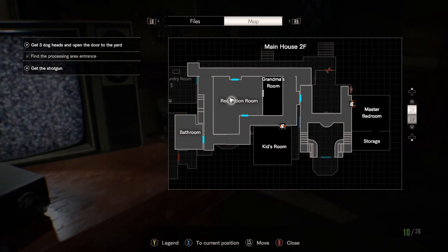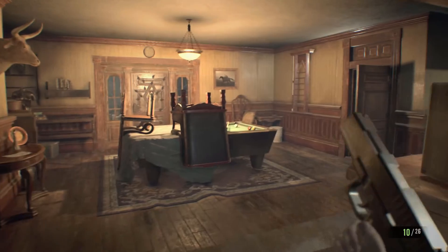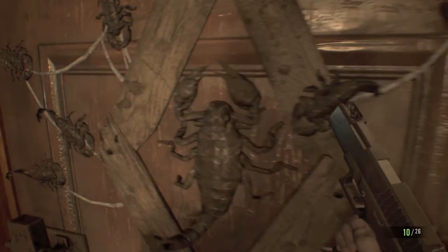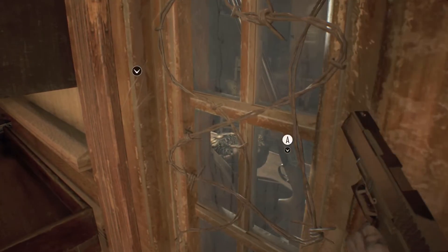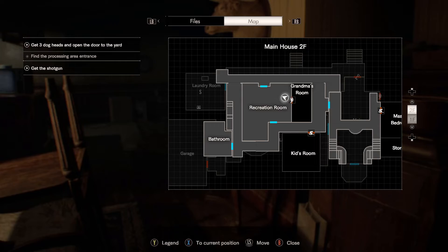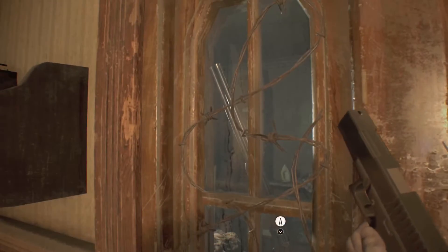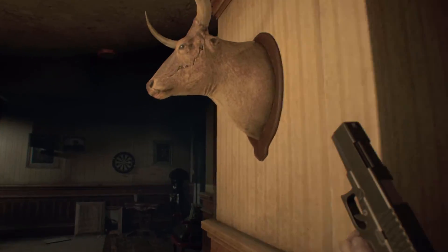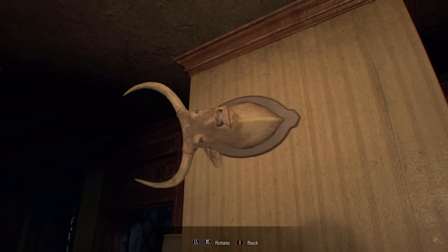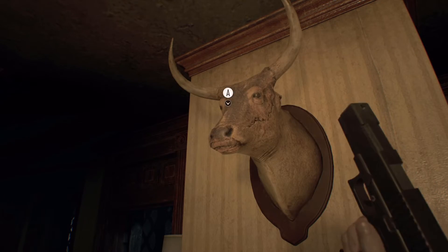All right, so we've gone through there. All right, what's next? Can we walk through this door? No, that's locked too. There's a shotgun in the other room — oh, that's in grandma's room. Oh, is that for that other puzzle maybe? Looks like the family stuffed it themselves. This is one weird family.